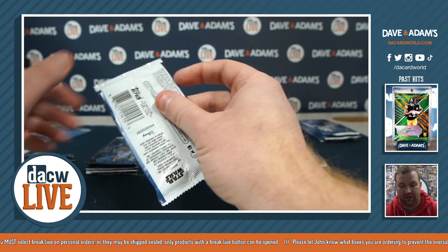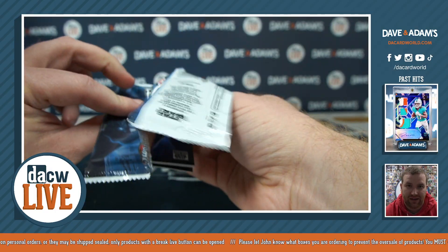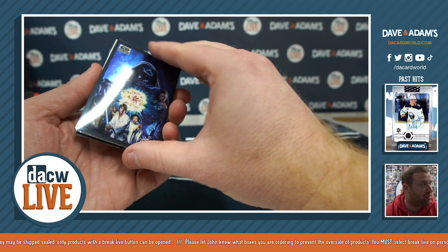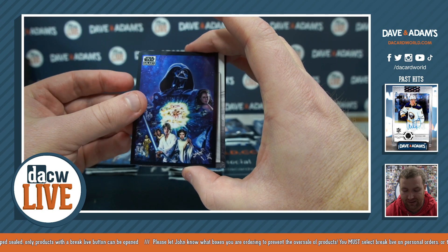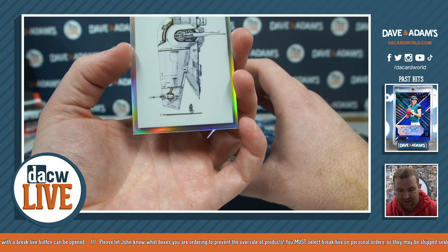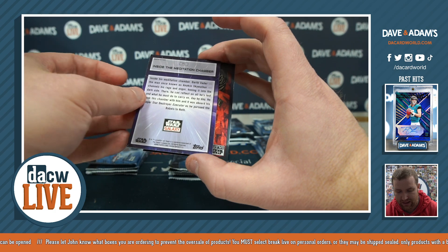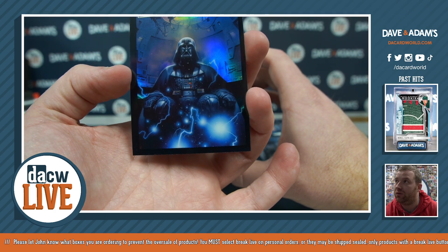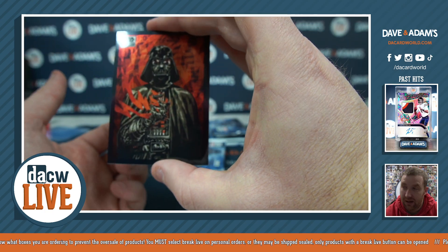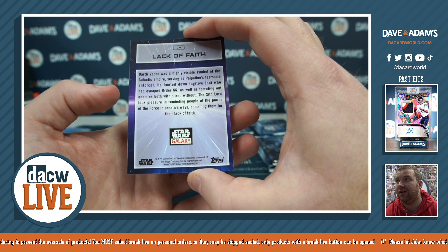Now we're on to number three which is Gary G — right back to you Gary. It is the 42nd anniversary of Empire Strikes Back, and 2023 is the 40th anniversary of Return of the Jedi. There's a concept art card — this one is Boba Fett's ship, inside the meditation chamber, also a cool card. And a Vader — this is another really cool card in the set: Lack of Faith. Awesome.